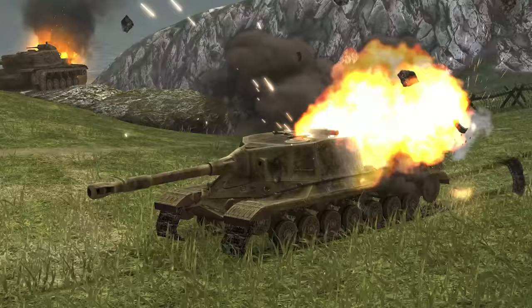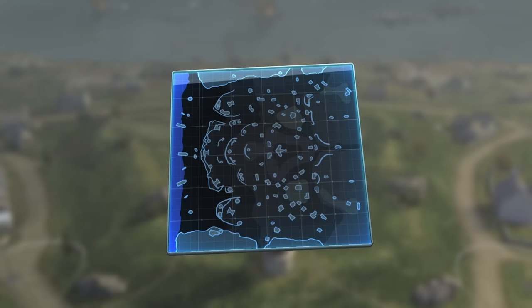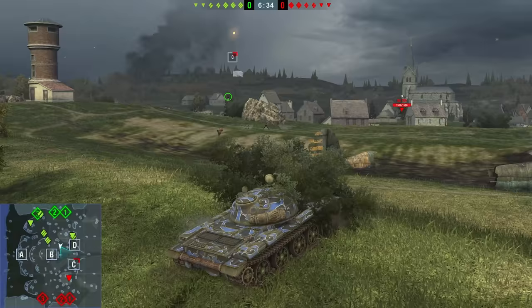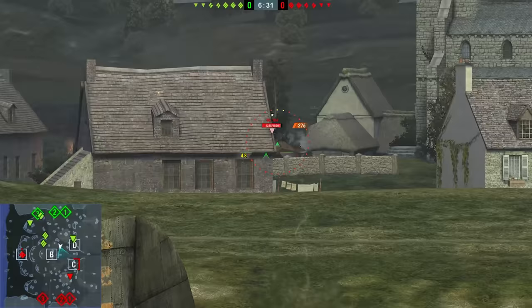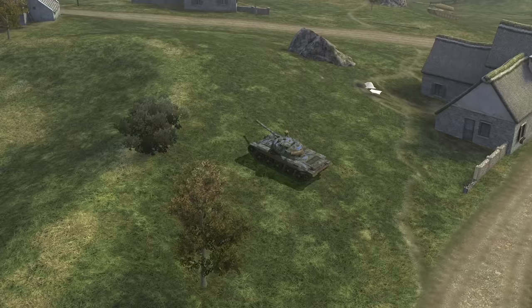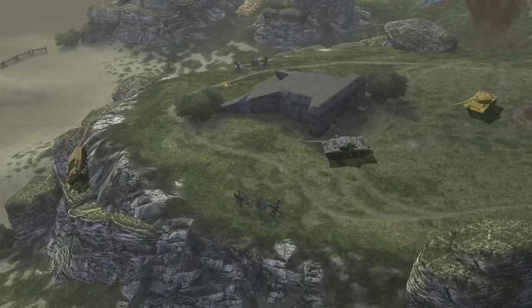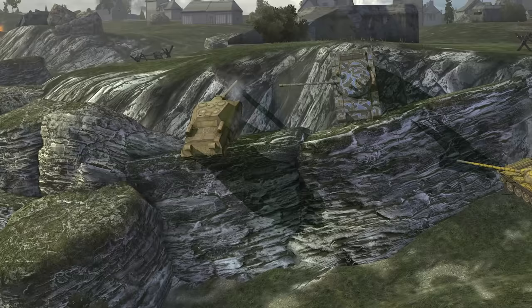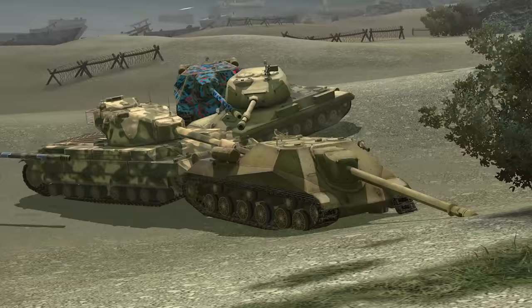Another good spot on Normandy is the hill in front of the crashed plane — specifically a bush there, or a similar one on the other team's side. At the beginning of the battle, spot opponents who intend to take one of these bases. Inflict damage without remorse and take cover after each shot. This position is for patient players. Rushing forward at the wrong time means a one-way ticket straight to the garage. When your allies decide to attack, rush forward and join the assault. As slow enemy heavies and TDs are carried away by the fight, charge into their rear and carve out your own slice of the pie.